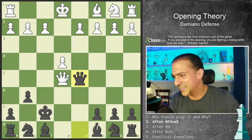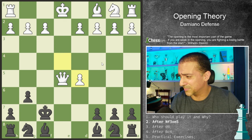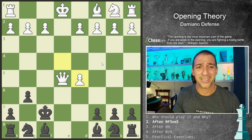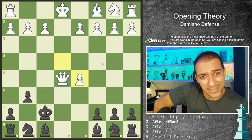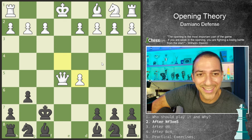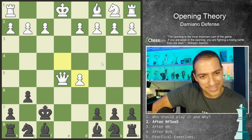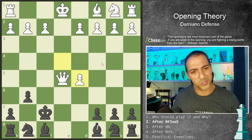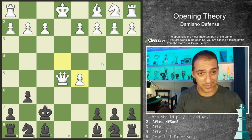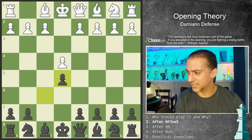You can take with the queen or take with the pawn — it doesn't matter. You're winning by several points; here white is winning by six points. As Steinitz said, the opening is the most important part of the game. If you are weak in the opening, you are fighting a losing battle from the start. We don't want to start losing the battle, so it's very important to play this opening correctly if you're courageous and want to play it. Let's see the correct form.